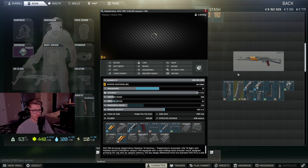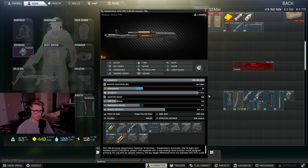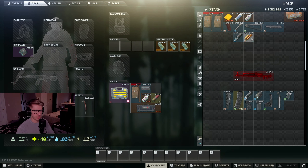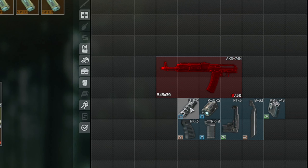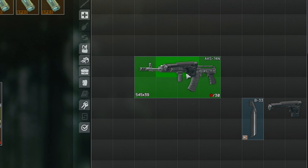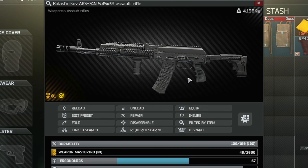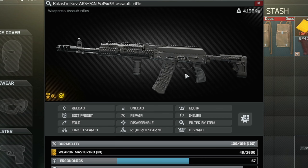So those are all the pieces — that's all the parts that we need. Let's go ahead and start stripping this AK down and putting all the parts that we do need on it. We do not need this pistol grip, we do not need the stock, the iron sight — get it out of here. Dust cover, get that out of here. We need to leave the gas block on, but we do not need the handguard. Go ahead and start putting pieces on here. The stock will go on, and then the dust cover. That is the AKS-74N 545x39 Assault Rifle for Gunsmith Part 8.